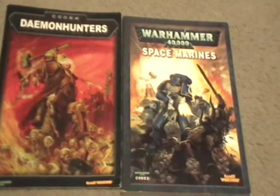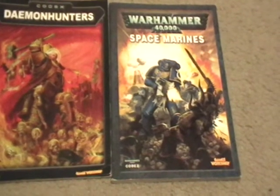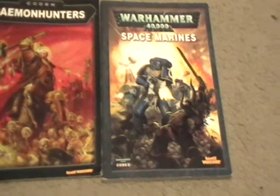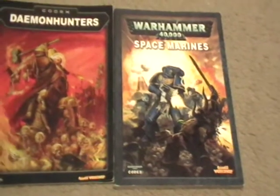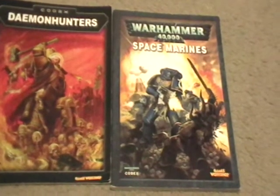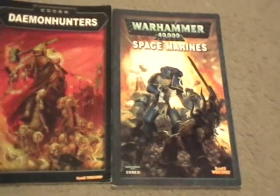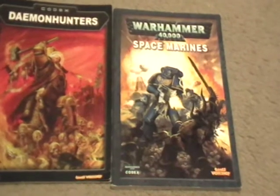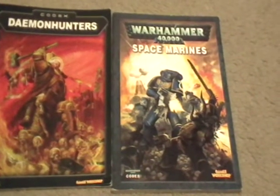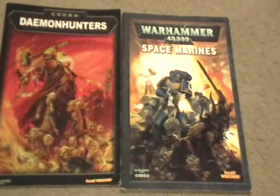A good way to represent these guys — the easiest way — is vanguard veterans with storm shield and power weapon. You could equip a command squad appropriately and represent them that way, but it's just easier and probably a bit more effective to represent these guys as vanguard veterans without jump packs. In the Tales of Heresy book, there was a custodian guard short story, and I think they mentioned the use of jump packs. But I don't remember 100%, so just keep the vanguard veterans without jump packs for now. So vanguard veterans, no jump packs, storm shield and power weapon could represent the shield bearers.